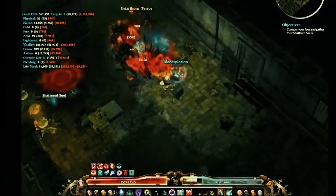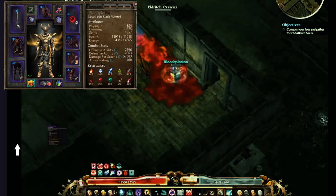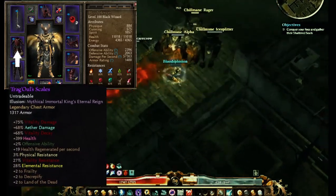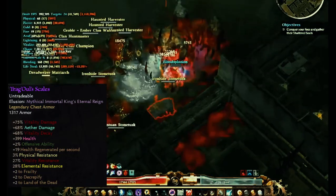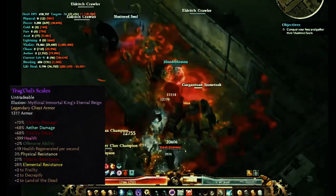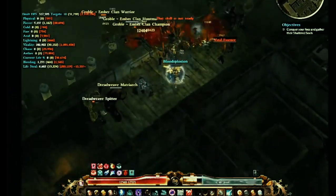This is all for single target, which in a way is also multi-target because it spreads. Then we got the Tregul Scale, which gives a bunch to our Curses and some to Land of the Dead, which helps us get to our 100% increased life regen rather than Land of the Dead.